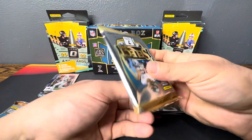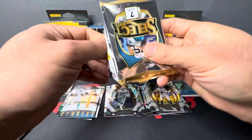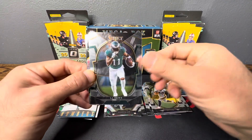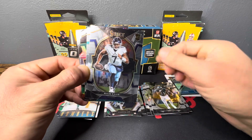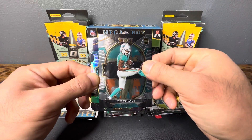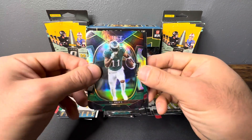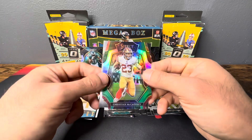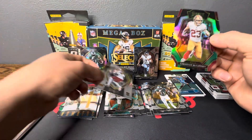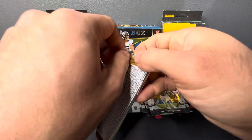Last two packs and we haven't really thrown up anything in the back. What can we get here — we got Javonte Williams, AJ Brown, Malik Willis — nice rookie QB, I'll throw him up back there — Erika Zakanma, AJ Brown on a nice little color match for that die cut, nice Christian McCaffrey, and Jahan Dotson. Can we get a little last pack magic here?